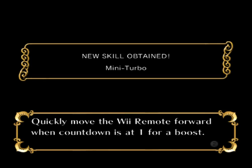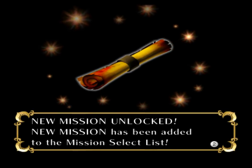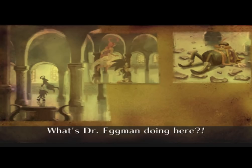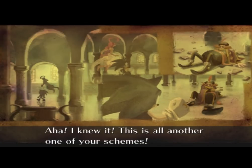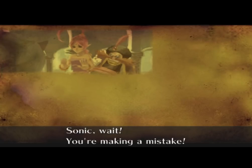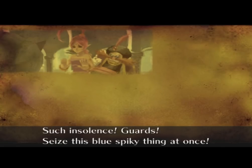Quickly move forward when the countdown is at one — so it's like a Mario Kart start. A new mission — oh, we can get more than one at a time! Another cutscene — oh no, violence! That's Robotnik! What's Dr... yeah, what is he doing here? 'I knew it, this is all another one of your skis.' The King: 'What is the meaning of this?' So we might just encounter classic characters as other characters. What a twist. 'Such insolence — guards, seize this blue spiky thing at once!'